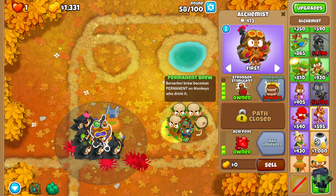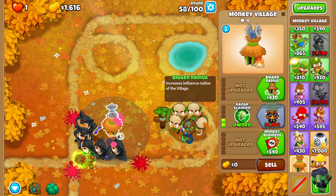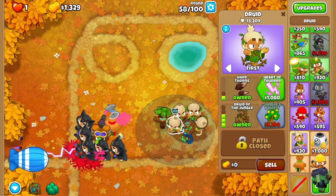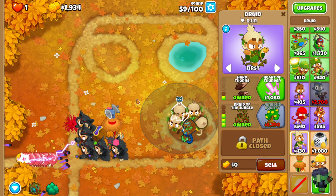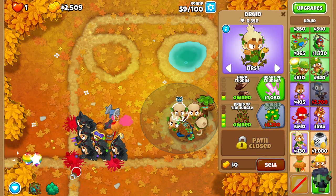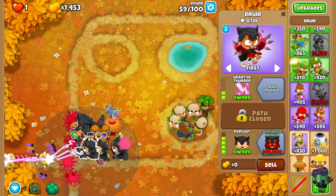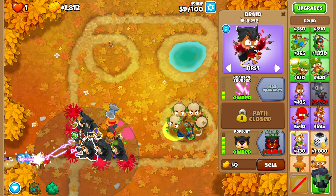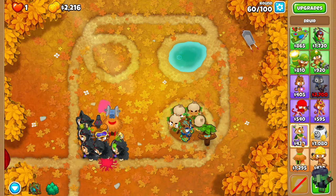We've got an alchemist which I'm going to upgrade to strong stimulant, so he's a 4-0-2. Village — I need to upgrade to jungle drums in a second. Obi, who is buffing these druids for 1-3-0, and there's 4 of them so they can have the infinite reach for any little loose ones that come out of the big blue boys. Let's upgrade to jungle drums and then we wait for 48k. I'm hoping I don't need to put down anything else until then, I might have to put another druid up in this gap just to get stuff before it gets here, but I should hopefully be okay.